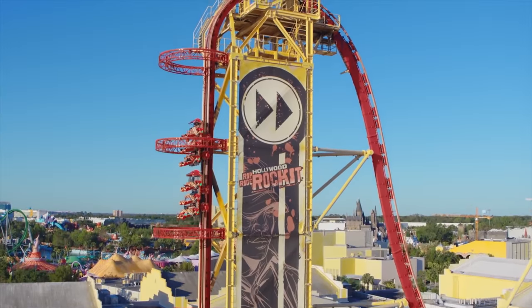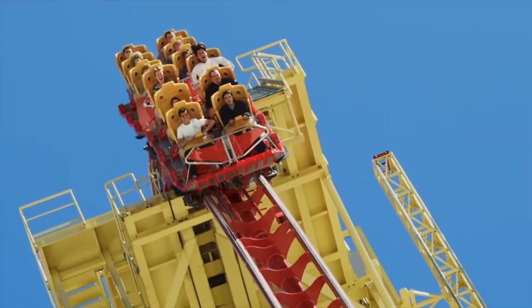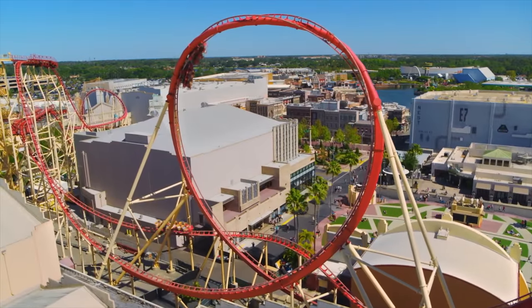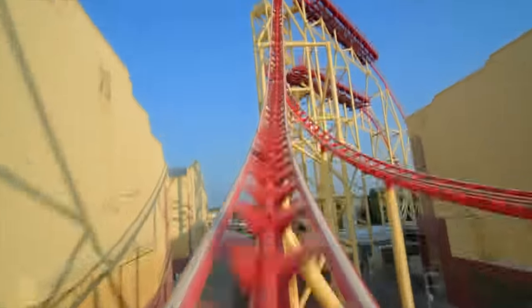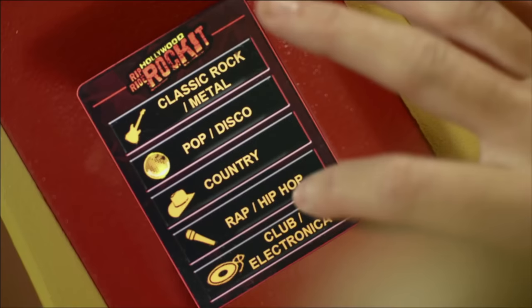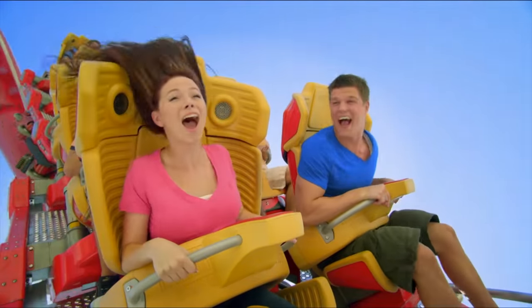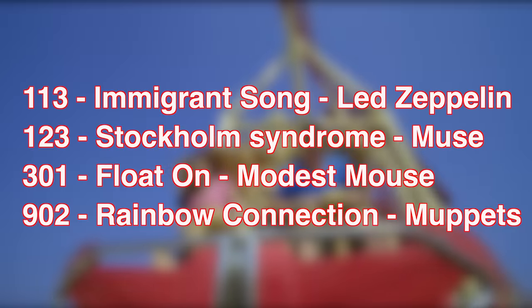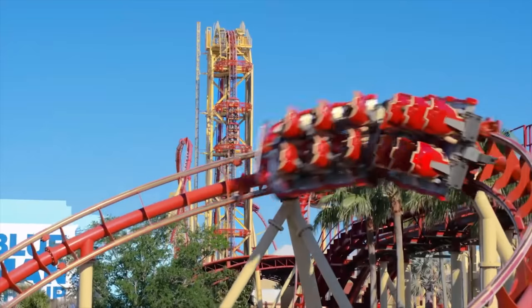The next attraction in Production Central is Hollywood Rip Ride Rockit, a steel roller coaster featuring a loop and several helixes. This coaster allows its riders to choose from a list of 30 songs to listen to during the ride — you can choose from the likes of Black Eyed Peas, Beastie Boys and many more. If you hold down on the ride's logo for around 10 seconds, you can access a secret playlist, but you will need to enter a three-digit code for a particular song. Here are some of my favourites, but a full list can be found in a link in the description box below.